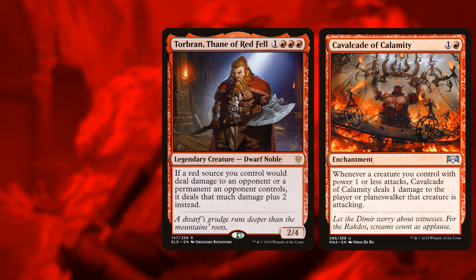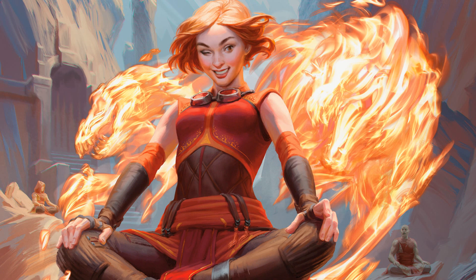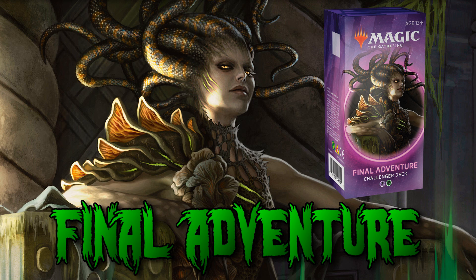It gets even better with Torbran, who says whenever a red source deals damage it deals an additional two points of damage — and yes, that counts for the Cavalcade. So if you attack with a Scorch Spitter, the Spitter deals one damage boosted to three, the Cavalcade deals one damage boosted to three, and then the Spitter's combat damage is boosted to three — so your little one-drop is attacking for nine damage. All your damage suddenly becomes very deadly right when your opponent is on the edge of losing. If you like going fast and ending games quickly, Cavalcade Charge might be the deck for you.